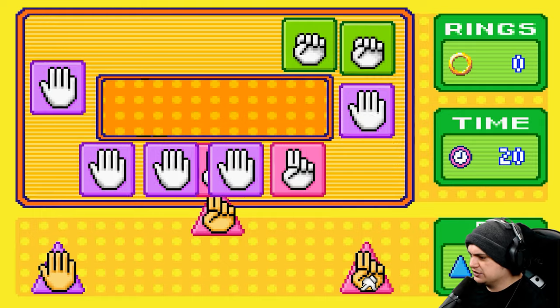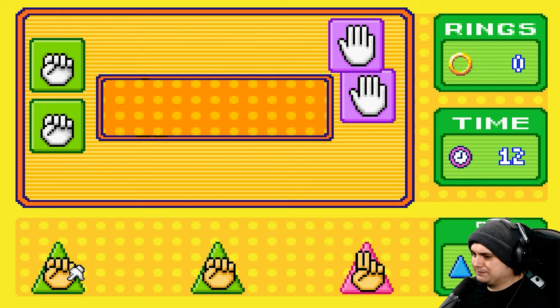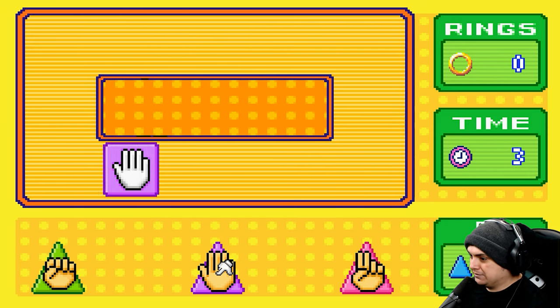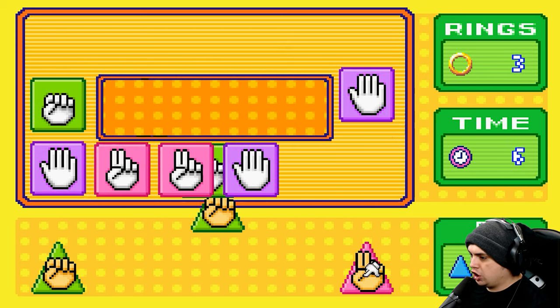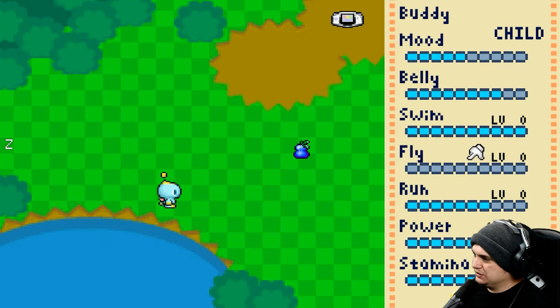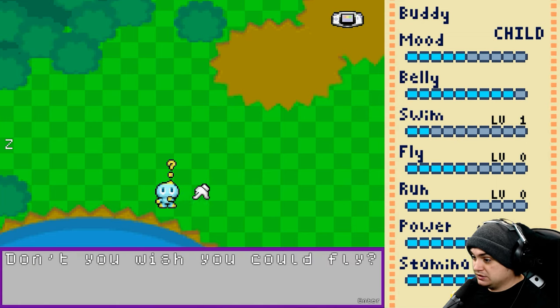We gotta do something - yeah, we're doing it! What are we doing? A mini-game! We have 10 seconds - get over here, boom! It restarted, are you kidding me? Well, we did that - I got like three coins. So those are mini-games you can play. Are you hungry? You're hungry. I don't know why I'm feeding you, you're still level zero on pretty much everything. Oh, you gained one swim! Don't you wish you could fly?